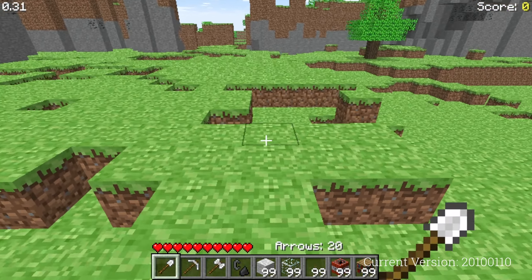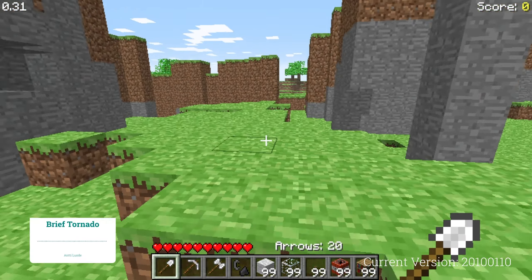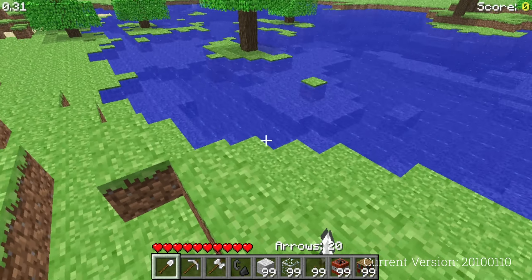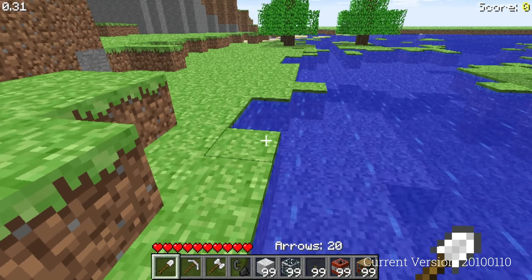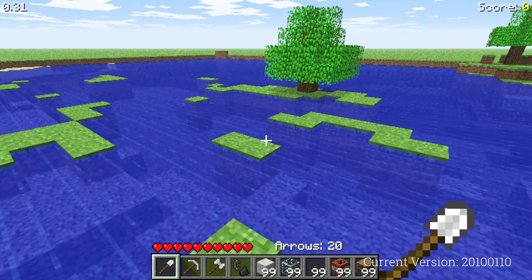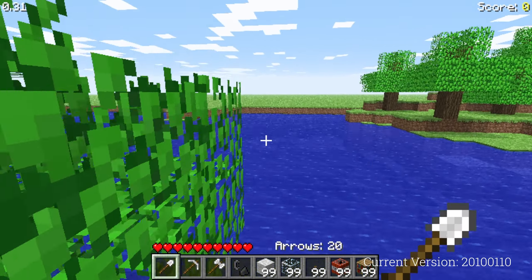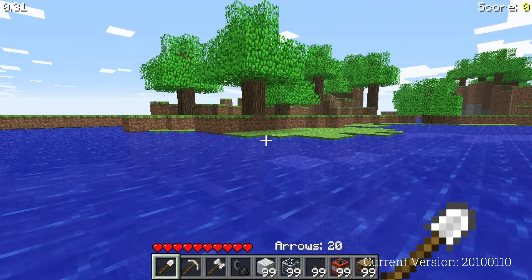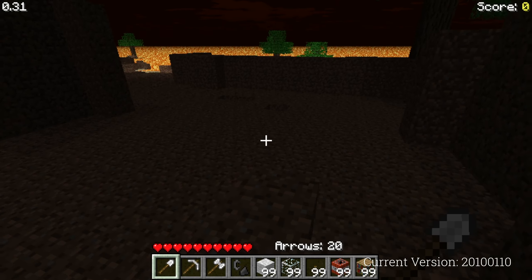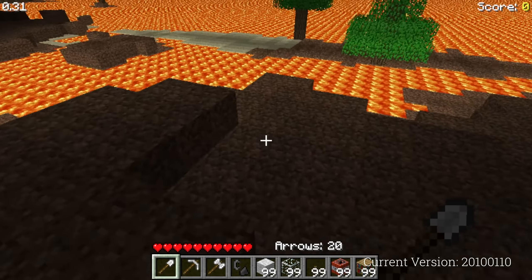The world could also be square, long, or deep, and one could choose the size of the world. The closest version I was able to find was indev 2010.010 from January 10th, 2010, in which the original world types were replaced by Inland — mostly the same but with grass on the borders and no water. A few days earlier, the Hell world type was added, which had a dark sky, water instead of lava, and no grass. This would later lay the foundation for the modern-day Nether.